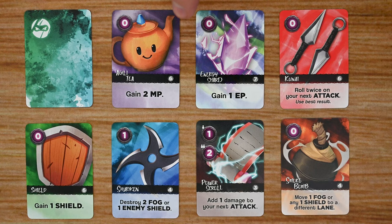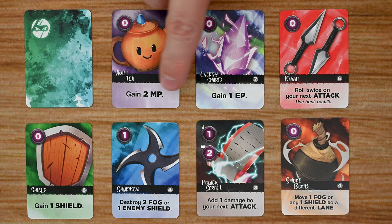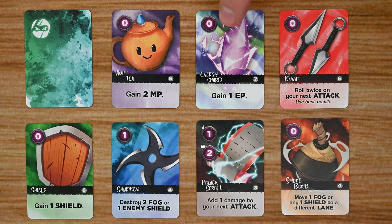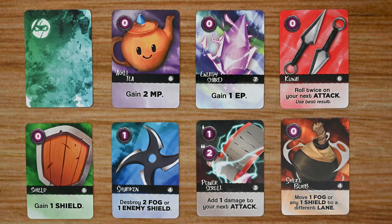Next is the item deck, comprised of all different types of cards that will help you throughout the game. Each card lists the cost to play it in energy points, the card's name, its rarity or number of times it appears in the deck, and at the bottom, the effect resolved when you play it. Each card is single use. Some cards like the power scroll list a variable cost depending on whether you're playing solo apocalypse or one versus one. Effects include gaining energy points, giving you a shield, destroying fog, adding damage to your next attack, and more.